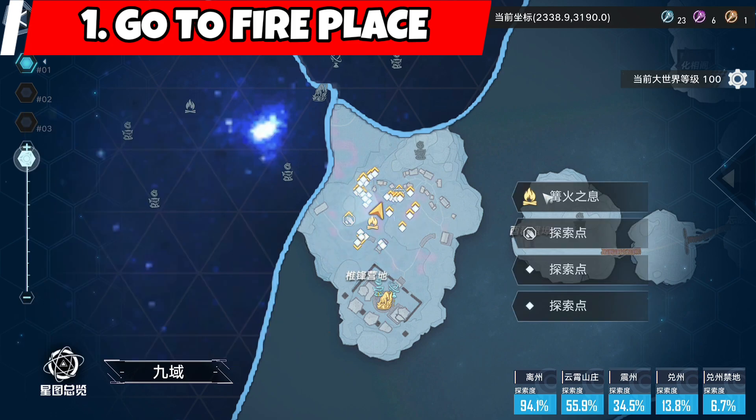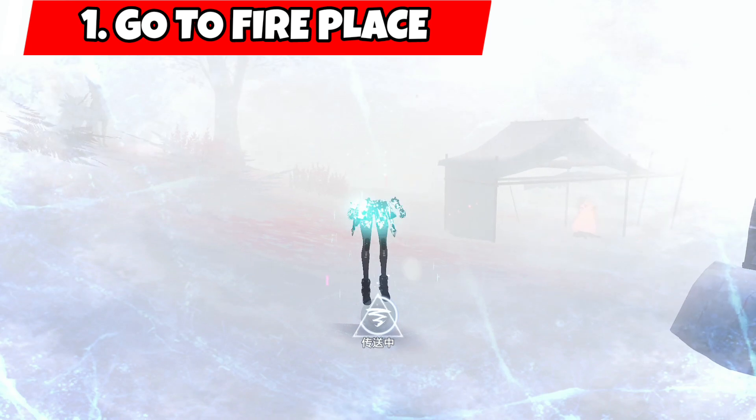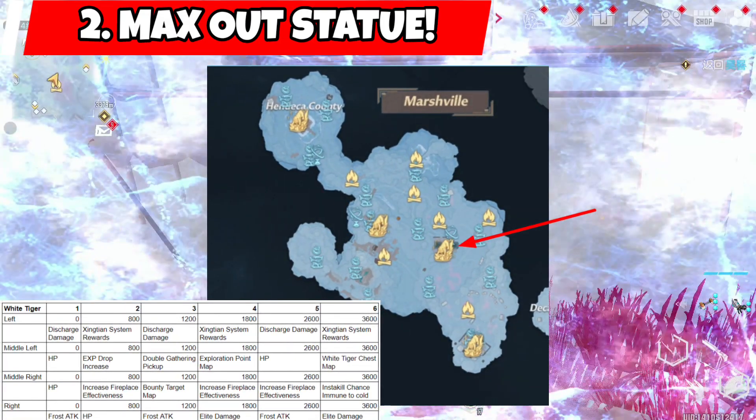We can teleport to any of the fireplaces we've been through after interacting with them, allowing us faster access throughout the map. Another way is to max out the middle right statue in the forbidden zone so we can be immune to the sheer cold mechanic.